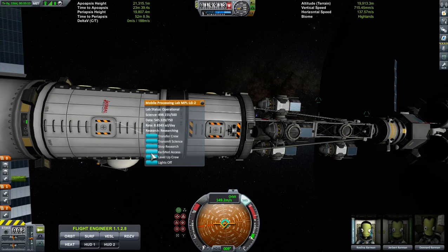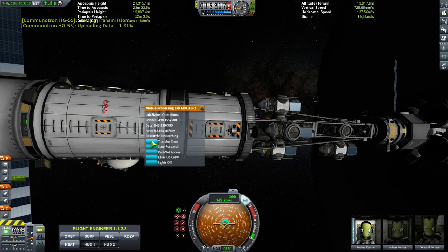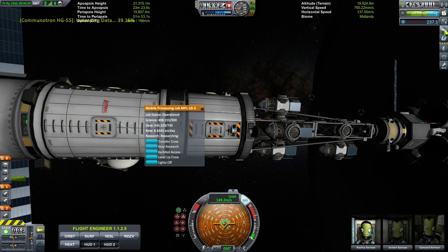We're going to send this information home. Transmit science. It's using the bigger antenna here, so it'll be quicker. Another 500 science is going back home. Because I reduce it down a little bit — it's at about 59, 60%.